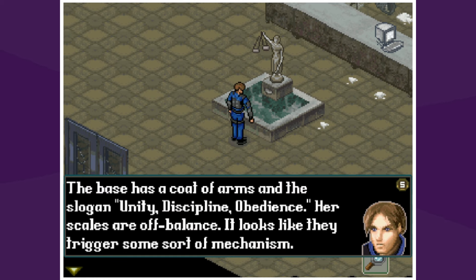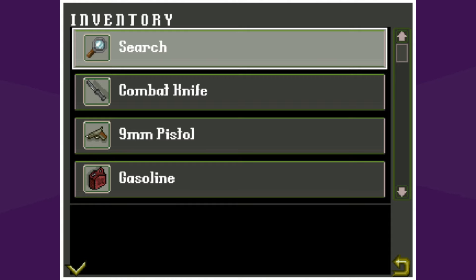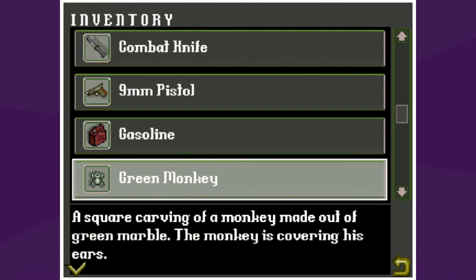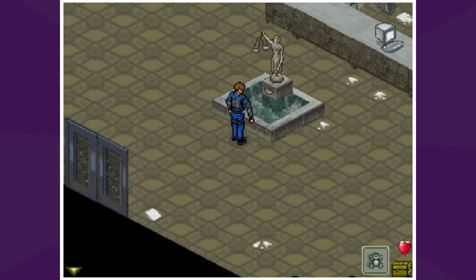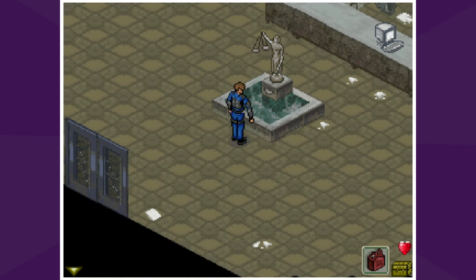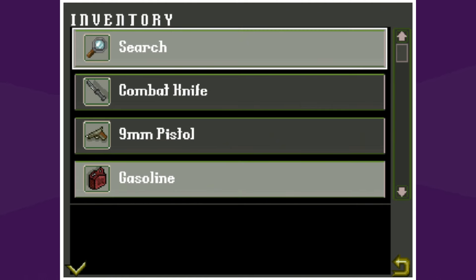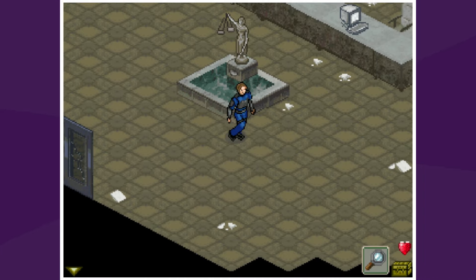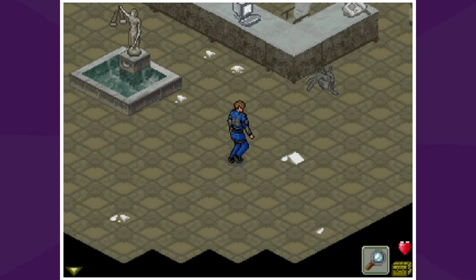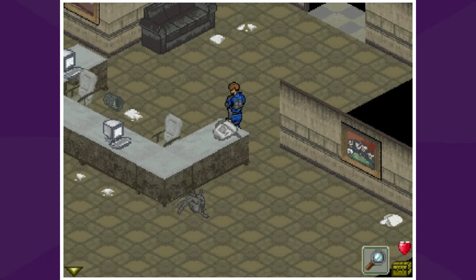Can we put our monkey boy somewhere? We can't yet. Can we put our gasoline on anything? No — in Resident Evil, everything goes somewhere. Let's go back and search. I wonder — if we switch to Claire, he probably stays there. That could open up some interesting gameplay ideas if one character is in another level.